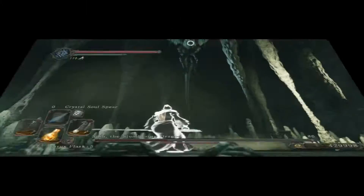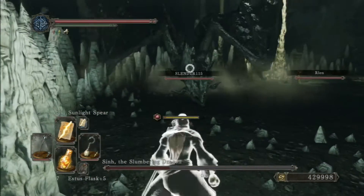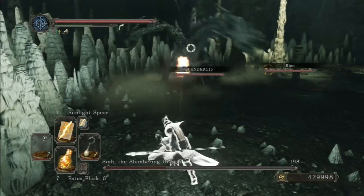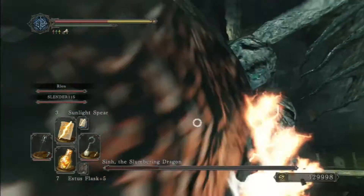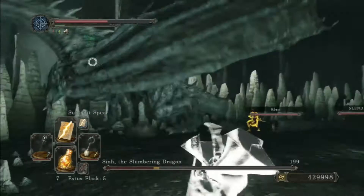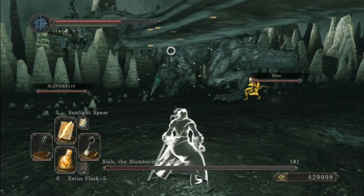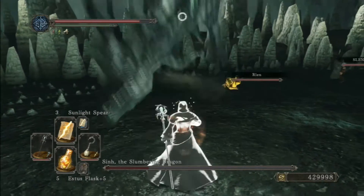I'm going to show you guys another fight with the Slumbering Dragon where we take out the tail, showing you guys that it's really not that difficult. You just need to work as a team to bait him to stand up on his hind legs and then attack his tail — boom, it's done. And the fight becomes a lot easier.